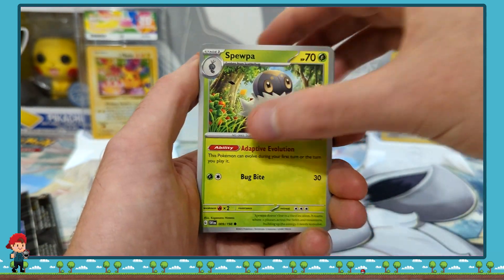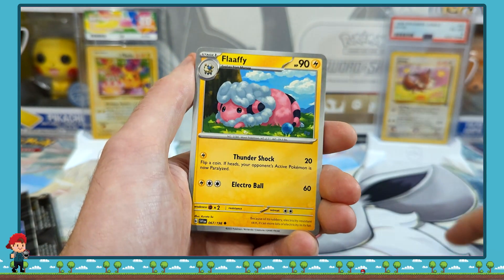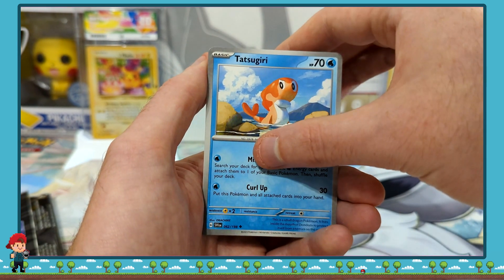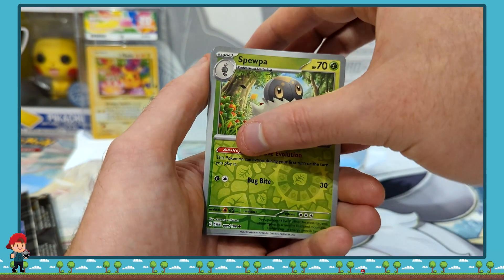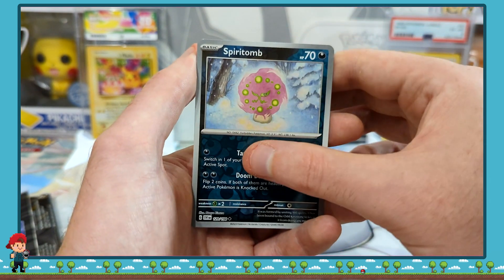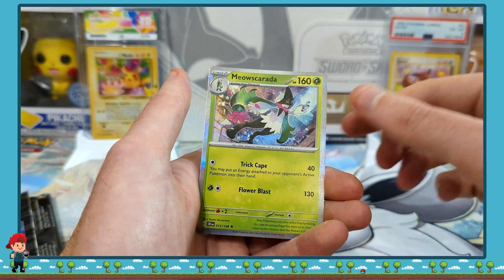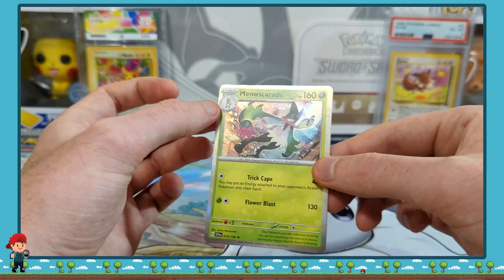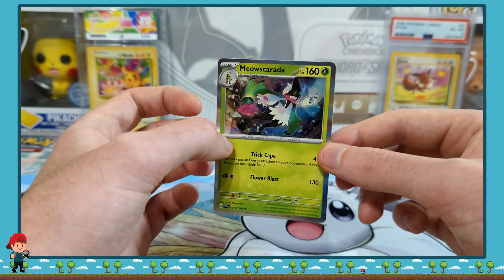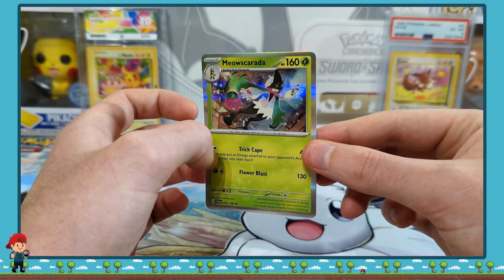We've got Mischief, a Spupa, Meditate, an Energy Search, a Flaaffy, a Blissey, a Tatsugiri, a Spupa, Reverse Spiritum, and we are ending today's video on... a Mioscarada Holo! So the biggest pull was the Banette EX, but yes — thanks very much for watching, guys, and we'll see you in the next one.